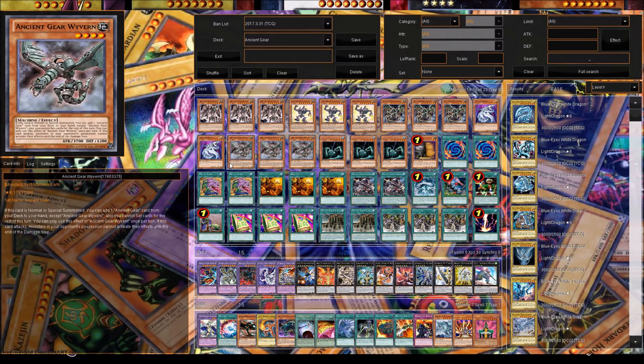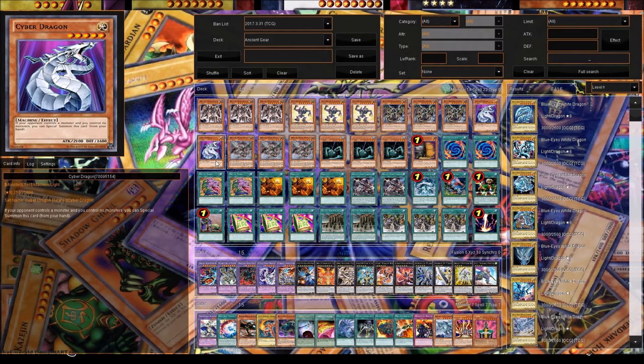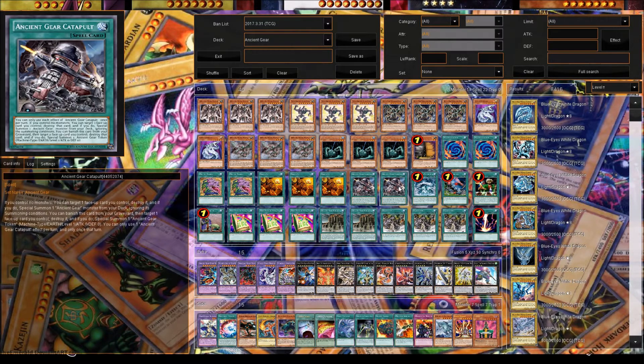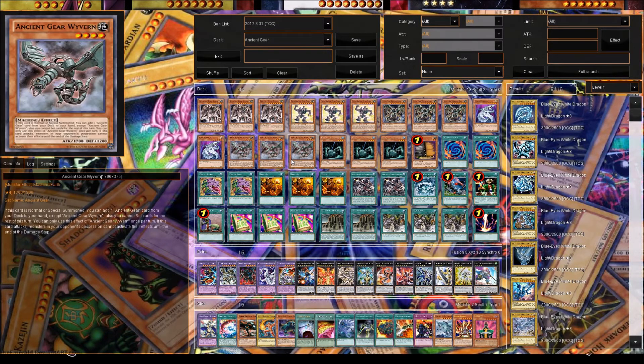We play two Cyber Dragons because Cyber Dragon is just a good card — he's a Machine and you can use him as tribute fodder, or contact fuse using your opponent's monsters if they have Machines. We play three Ancient Gear Wyverns — he's like the Stratos of the deck. If he's normal or special summoned, you can add any Ancient Gear card, so you can get Ancient Gear Golem or any of your other Ancient Gear spells.